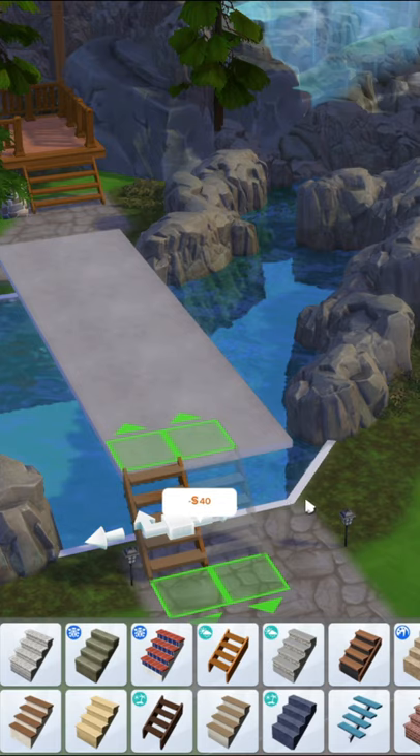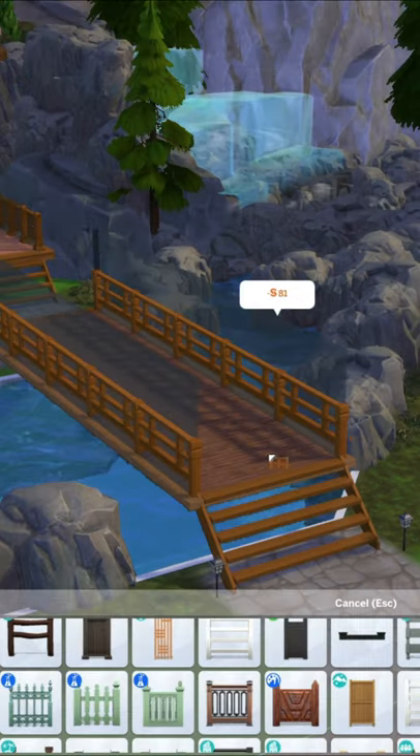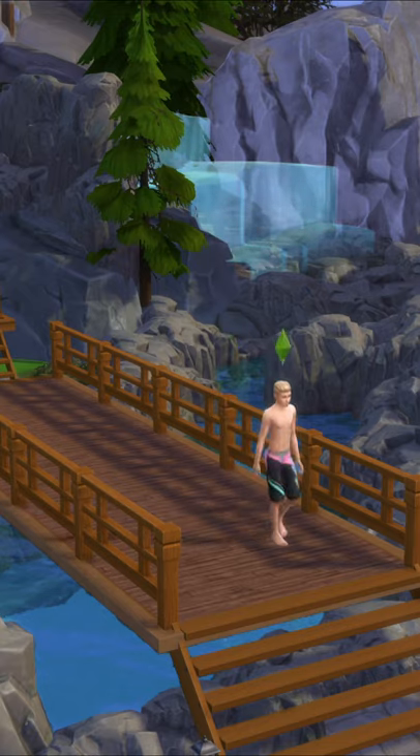Add stairs either side of the bridge so that your Sims can actually walk across and get to the other side. Decorate the bridge however you want with wood paneling, fences, plants, lights — however you want — and there you have your very own functional bridge that your Sims can walk across.